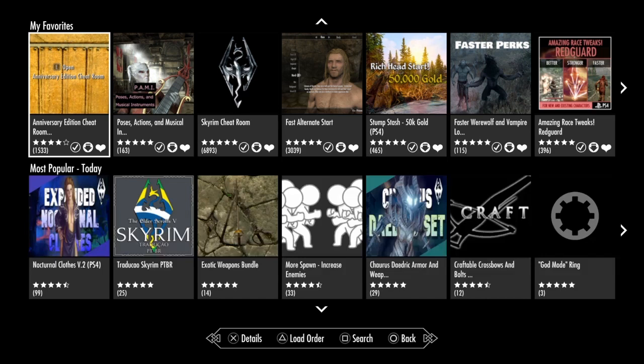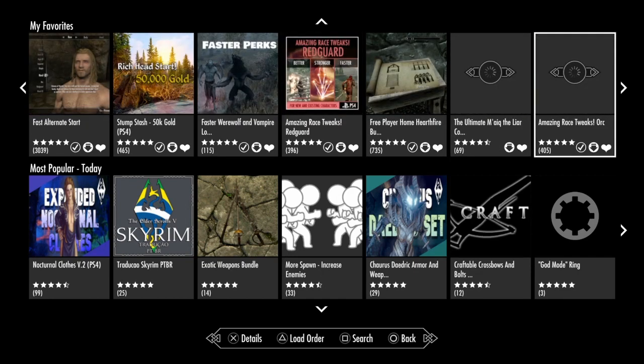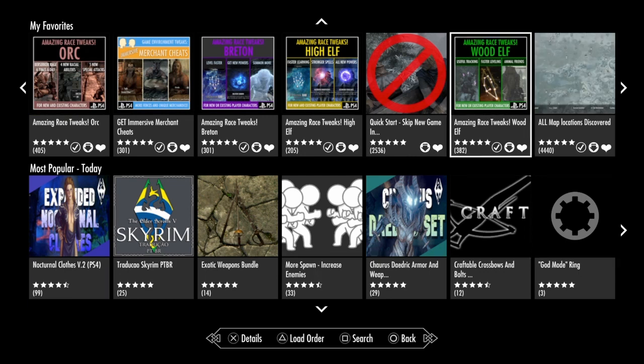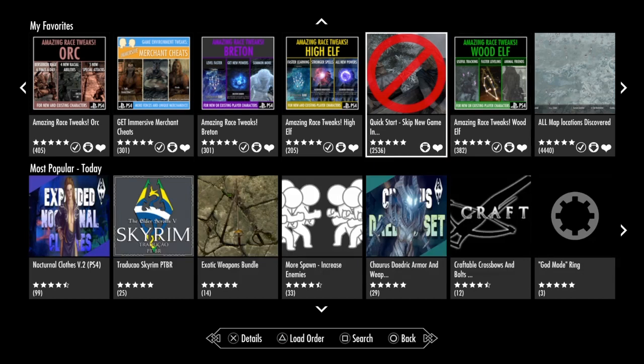I'm not going to do these in any particular order, I'm going to go based off of game stuff. So the first one we're starting with — I have these in my favorites — the first two are game-starter mods that don't really have a huge impact on gameplay. This one right here is called Quick Start: Skip New Game intro and scenes.